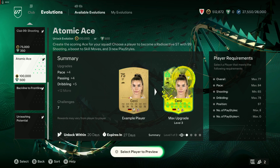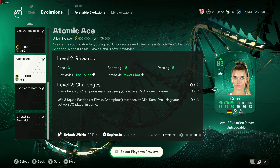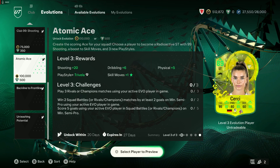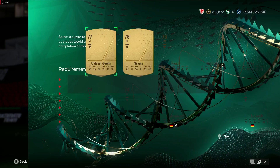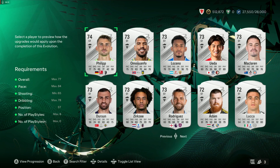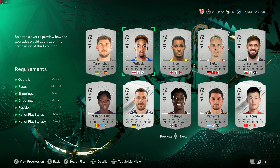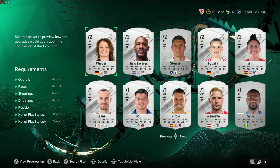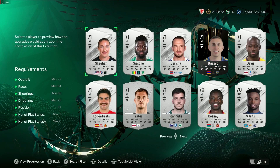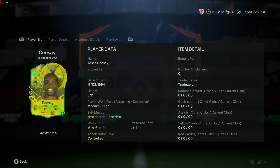Pace max is 84 going up to 88 and then 94 — the max pace you can get is 94, which is going to be competitive. If we've got any silver with 80–84 pace — there's an 83, we've got 84 — just to see what it looks like going up. There we go, there's CSE — 94 pace.